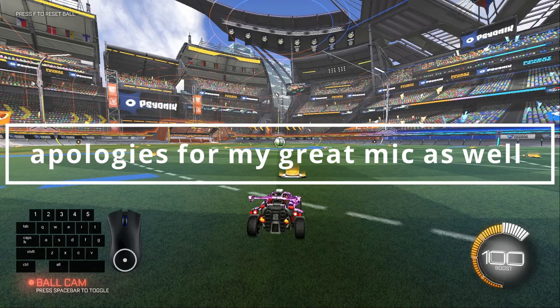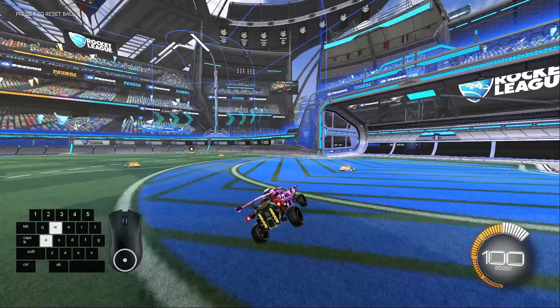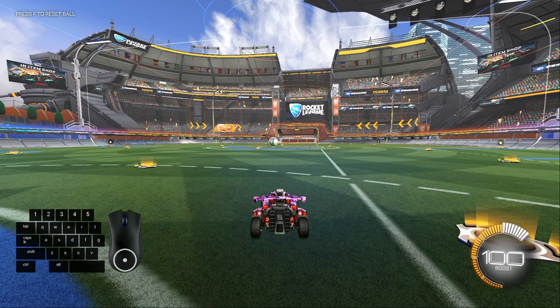Okay, congrats — you've made it so far. But now this is where the real learning begins. What we're going to do is hop into free play with your airroll bind — left or right, whichever one you use. We're going to jump and hold airroll plus one of W, A, S, or D, and we're going to see what it does to our car. This is something you might need to take some time practicing on your own, but I'll go through it with you now so you know what to expect.